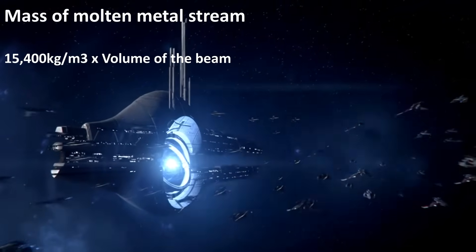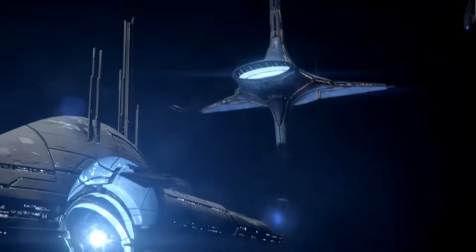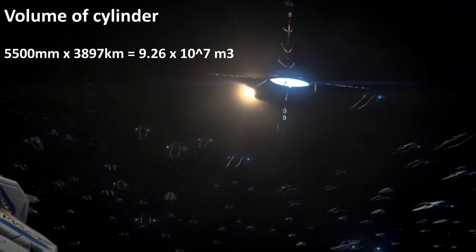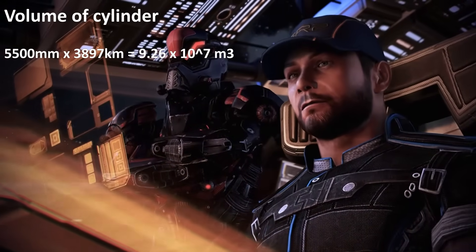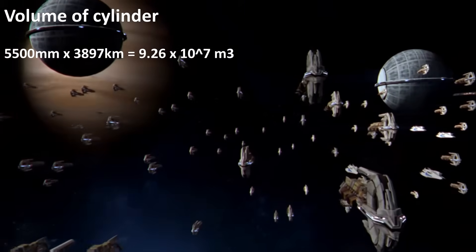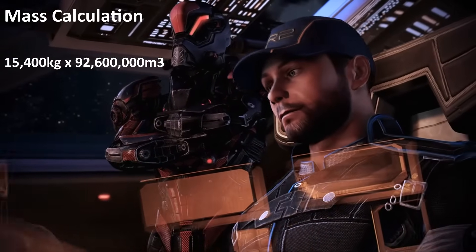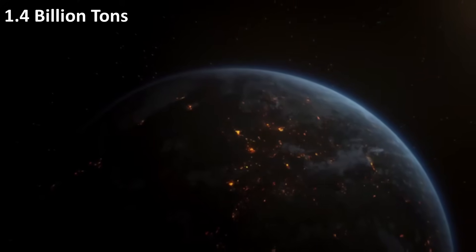Adding these together and dividing by three gives us an average of 15,400 kilograms per cubic metre. To calculate the actual mass being fired, we multiply this density by the volume of the beam. The bore is 5,500mm and it fires a sustained one-second beam at 1.3% C, equalling 3,897 kilometres. The volume of that cylinder — 5,500mm in diameter and 3,897km in length — is 9.26 × 10⁷ cubic metres, giving us a total mass of 1.4 billion tonnes of molten metal.